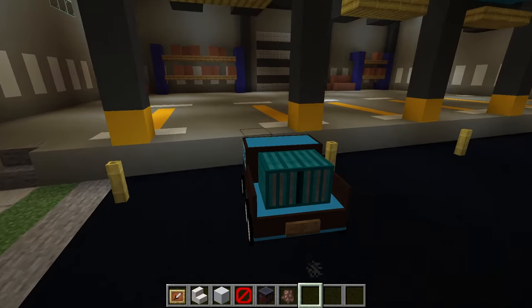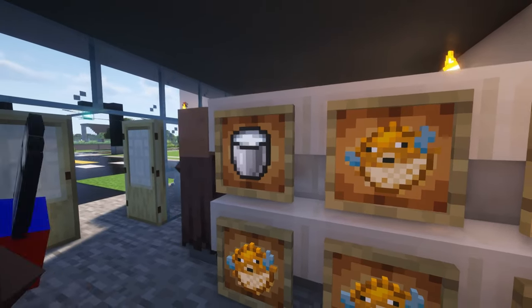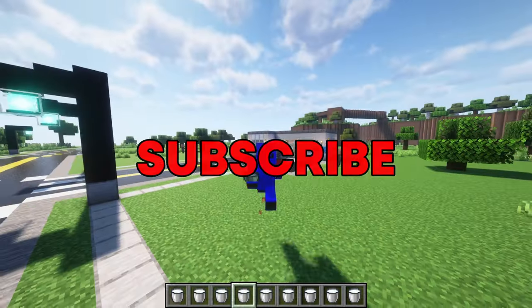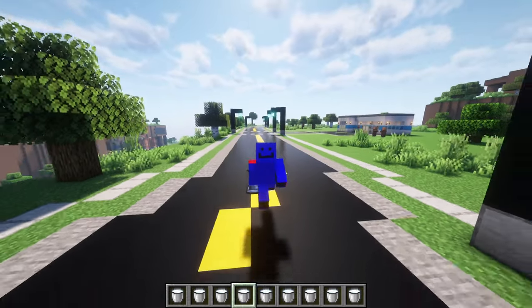Now we can drive to the loading dock and buy stuff from the villagers, then go back to the store and sell our stuff. Subscribe because this took many hours to make, and I posted the map in the description if you want to download it and try it for yourself.